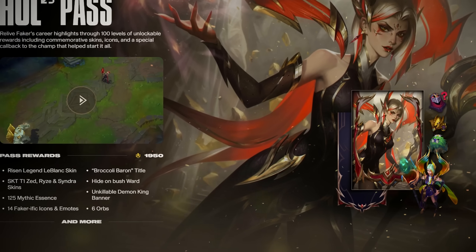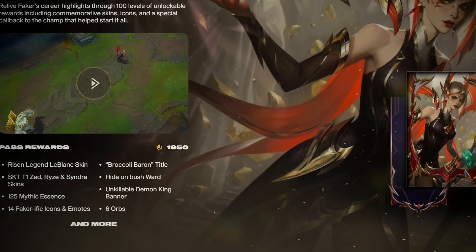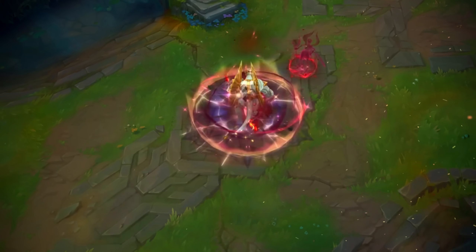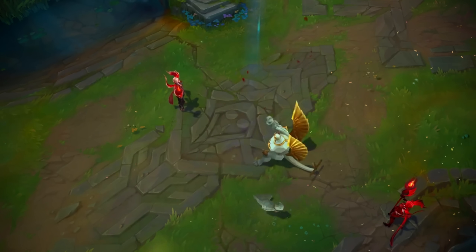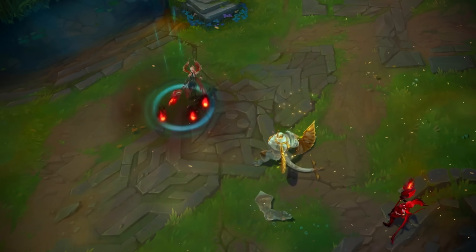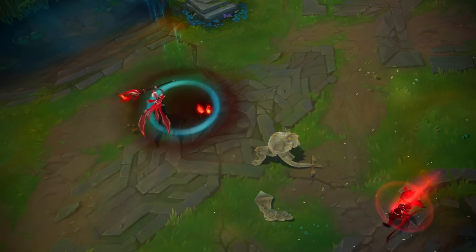The Faker LeBlanc skin is in a 1950 RP pass, so you can get this skin by unlocking the levels of the pass, and you also earn more stuff through the pass like icons, mythic essence, orbs, titles, awards, and older SKT T1 skins.